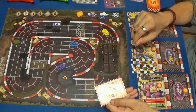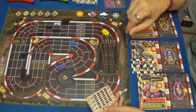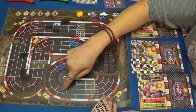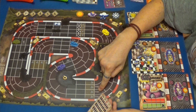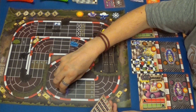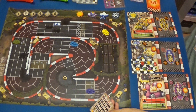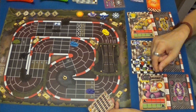Tenemos que el Gamusino hace velocidad seis. Puede hacerlo perfectamente. Puede usar si quiere un turbo. Aquí haría un trombo. Y hace uno, dos, tres, cuatro, cinco, seis. Gana un cristal y gasta dos cristales para quitarse un daño en la carrocería.